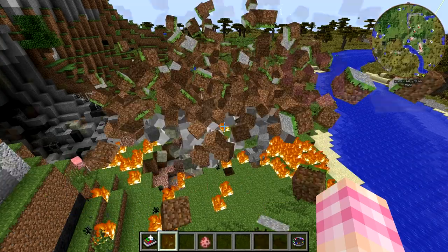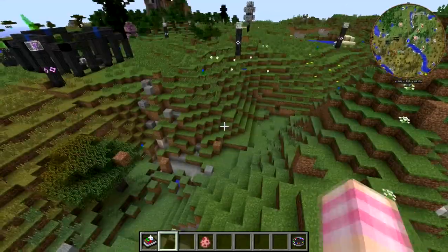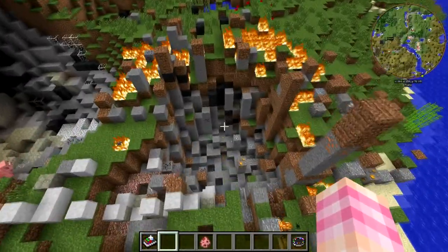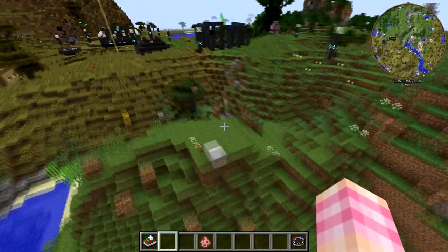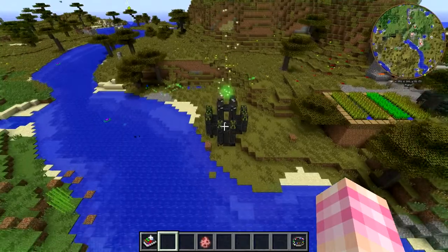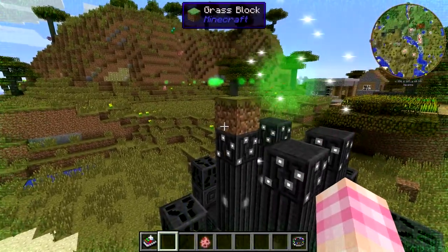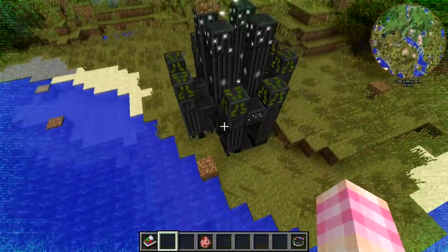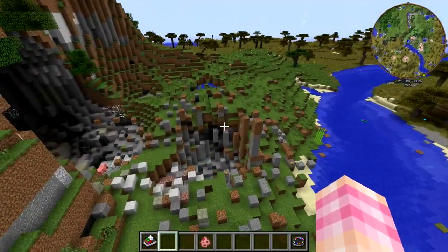Let's see what charge level two does. Charge level two not only makes a much larger hole, but it throws the blocks — that's awesome! We actually managed to throw a grass block on top of this pylon. Look at that, it landed right there. So yeah, be careful with the lightning bolt.